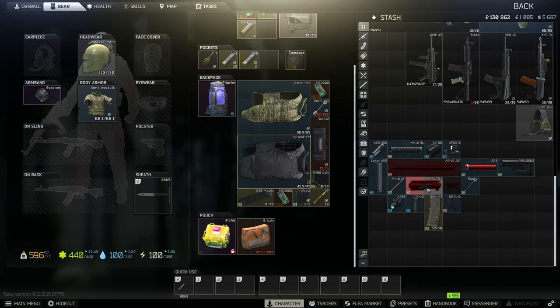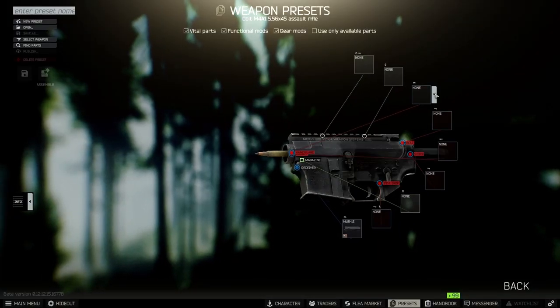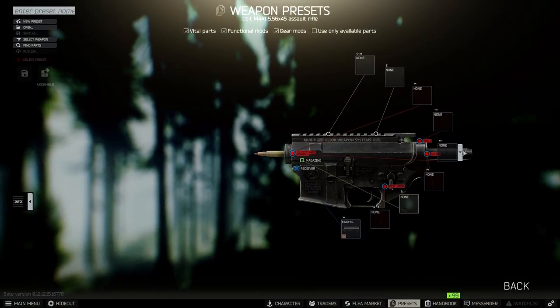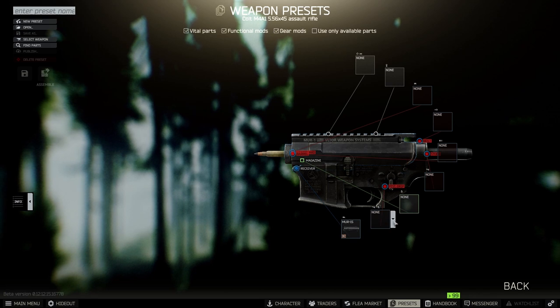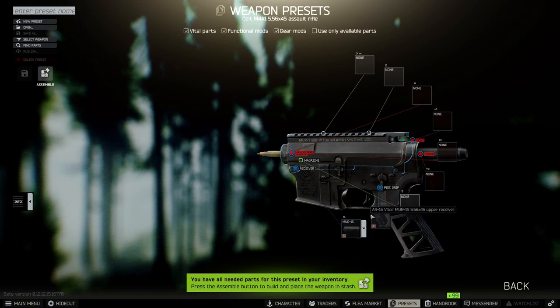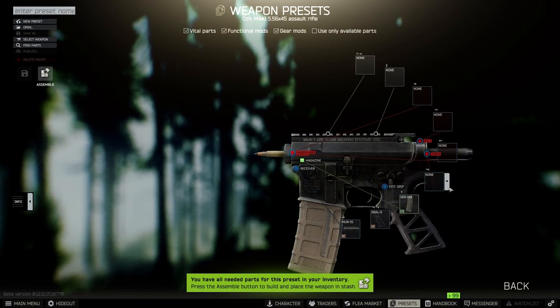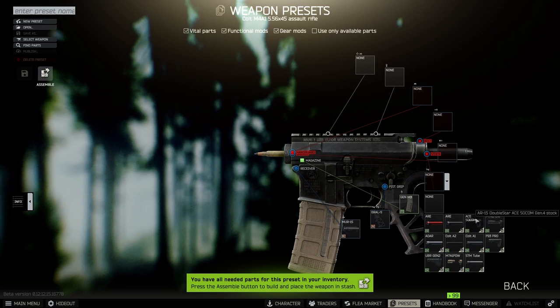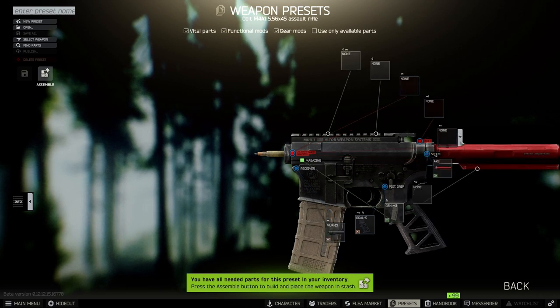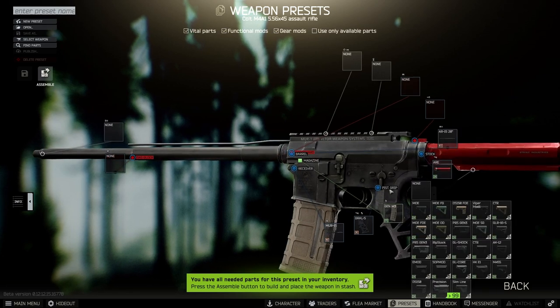We're gonna put this together using edit presets to make it easier. We have the M4 1S, then we're gonna put the Growl S pistol grip as well as a Makethrow. Then we're gonna get the AR either black or red, whatever you like better, along with the AR-15 20-inch barrel. I skipped the stock on accident, my bad.